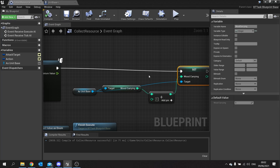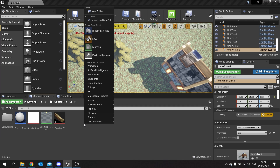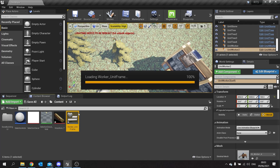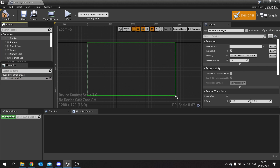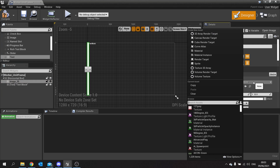Next we're going to go to our UI folder and make a little widget that appears above their head to indicate they've got some wood. We'll create a User Interface Widget Blueprint called 'WorkerUnitFrame'. It's going to be very simple — a picture of wood and a number next to it. We'll get rid of the canvas panel, put in a horizontal box since they'll be horizontally stacked, then add an image and some text. The image will use the wood icon from our brush settings.